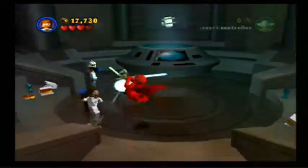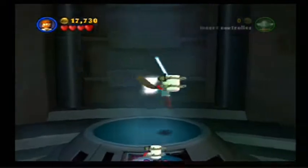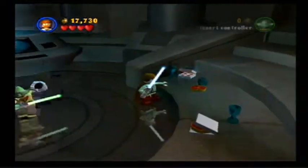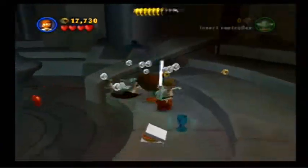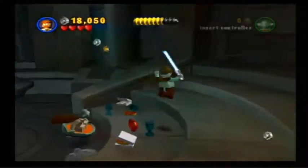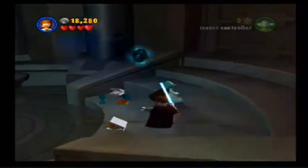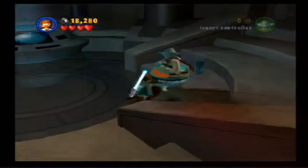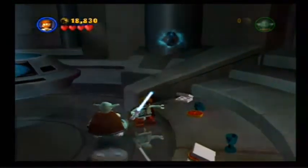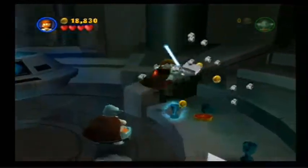Gosh dang it, these guys do not die easily. And we're just going to go up here and grab this minikit. Our tally is now at three. So now we're going to empty out all these glasses. And also these pizza items. Wow, these guys are having a nice little party in here. I already used the force on that. Yeah, you can get quite a lot of studs in this level.